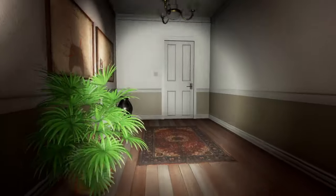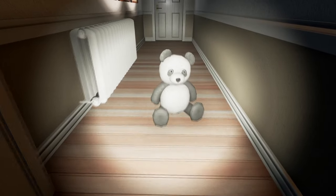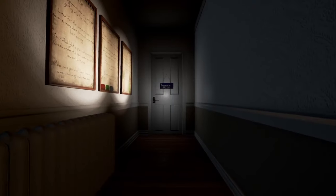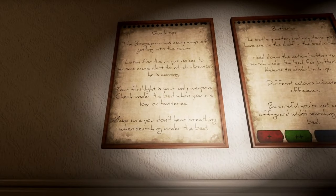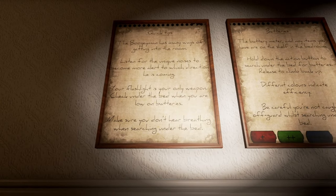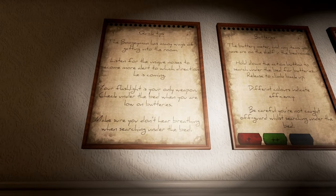Or if you see a sign of danger. Guess we're gonna start here — welcome. Quick tip: the Boogeyman has many ways of getting into the room. Listen for the unique noises to become alert to which direction he is coming. Your flashlight is your only weapon. Check under the bed when you are low on batteries.